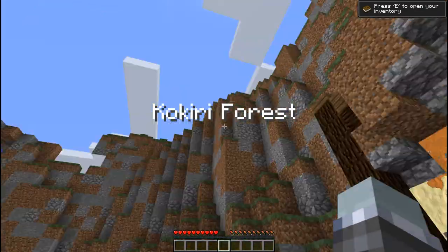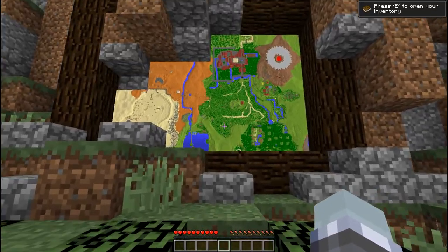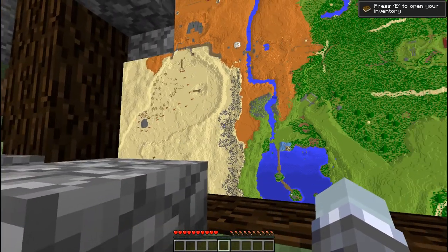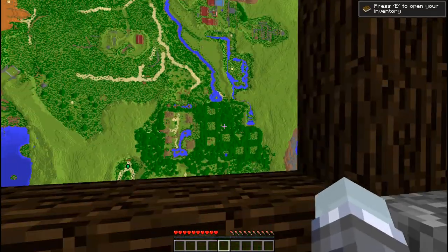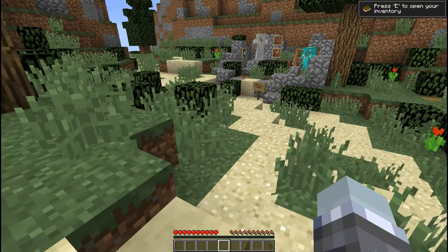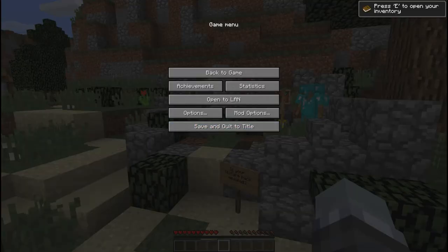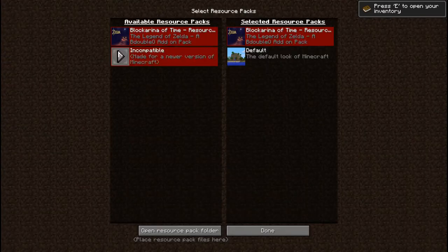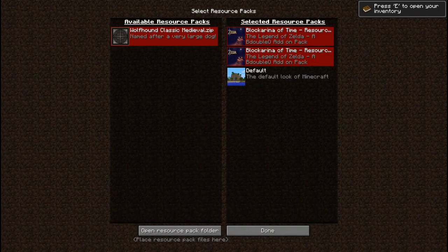We're starting this, and you probably guessed it's Minecraft Legend of Zelda Kokiri Forest. This is really cool — look at that, that is the map. That had to take a while to make. We're just down there. Here we go. Whoops — I forgot the resource packs.